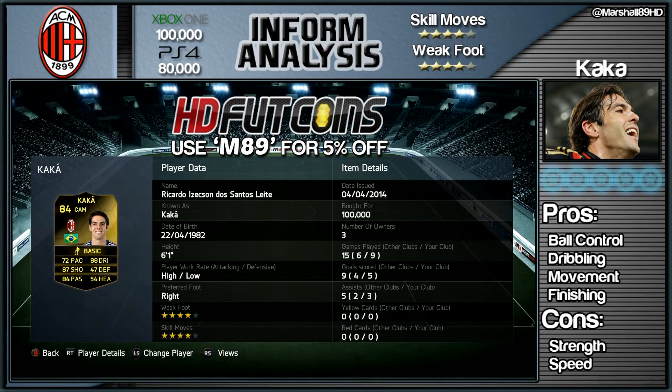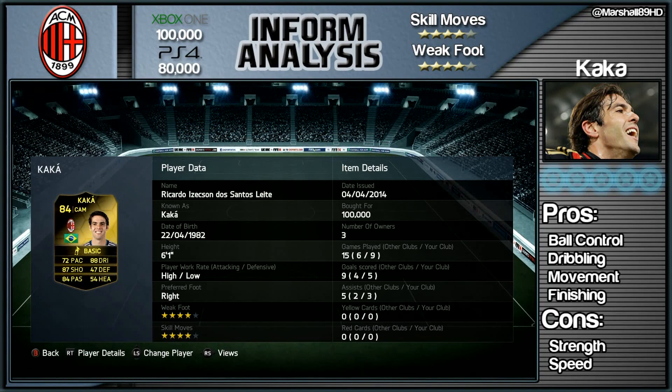In terms of price, Kaka — who coincidentally is one of my favorite players in the world — is going for roughly 100k on Xbox One and 80k on PlayStation 4. He's got high-to-low work rates, a four-star skill set, and a four-star weak foot.